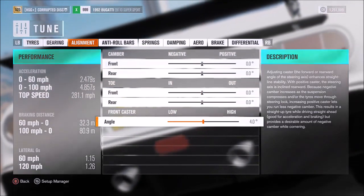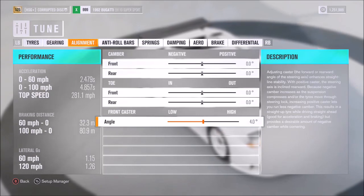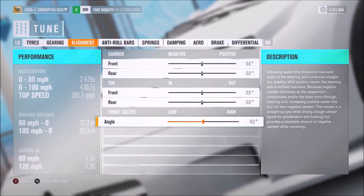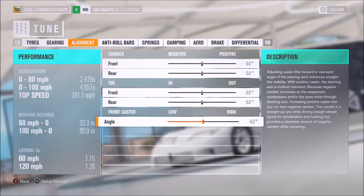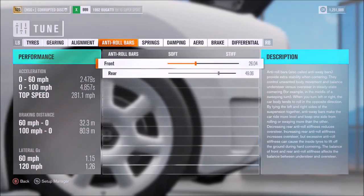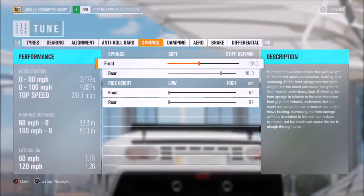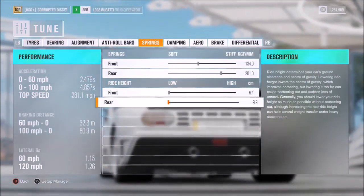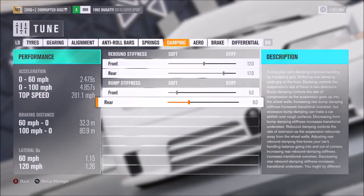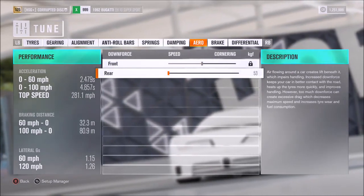I've opted for 4 degrees of caster, though you might want to go lower on this car — maybe down to 3 or even down to 1 — to increase manoeuvrability. It certainly does have the heaviness you'd expect from something with Veyron tech under the body. For anti-roll, we've rounded those off to 26 and 49. Springs on 134 and 201 with the lowest ride height. For dampers, I've got those on 12, 17, 5, and 8. Aero, you want as low as possible on the back, because thankfully you can adjust that.